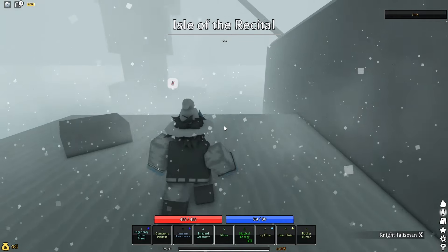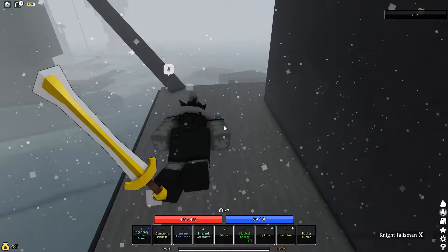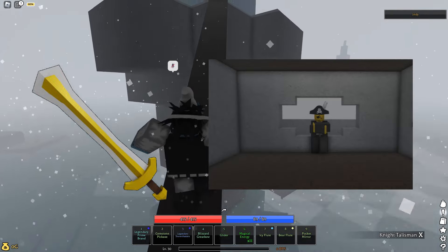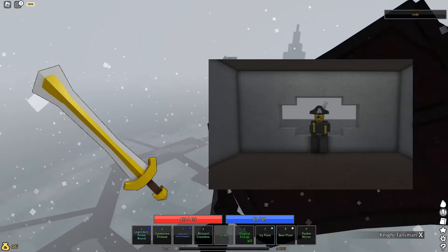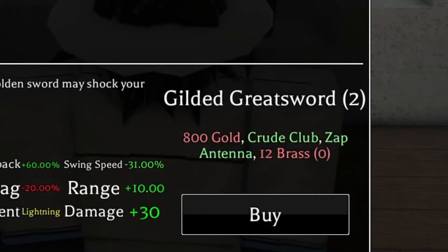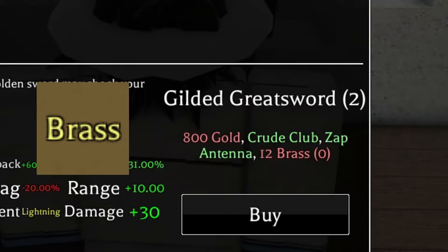So let's talk about how you can get this weapon. The Gilded Greatsword is a craftable weapon from the Clever NPC — not like a smart one, his name is literally Clever — at Cloud City. You need 800 gold, a Crude Club from Ogres, Zappin' Ten from Copper Ants, and 12 Brass from the Kenna NPC at Savannah.